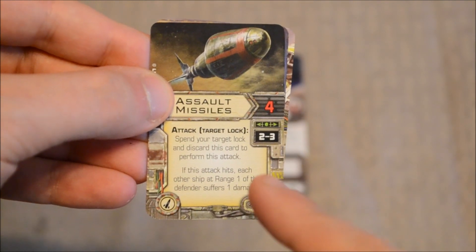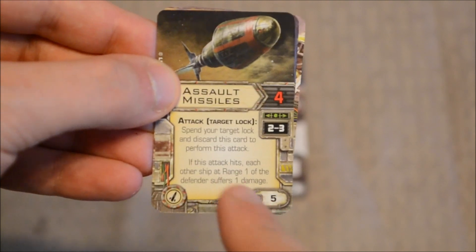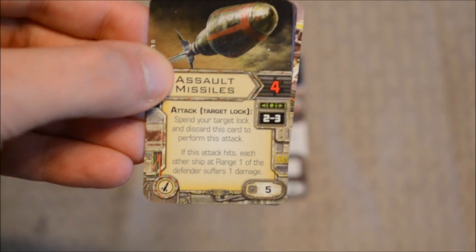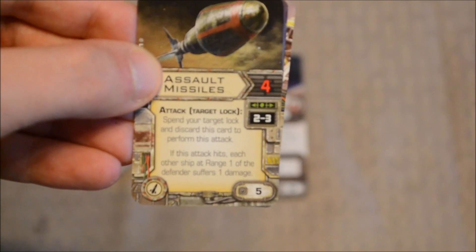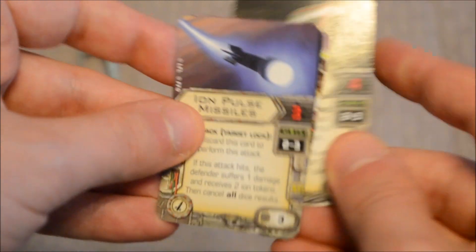On to upgrade cards. Assault Missiles — we've seen these before. Four attack dice, range two to three, cost of five. Attack, target lock. Spend your target lock and discard this card to perform this attack. If this attack hits, each other ship at range one of the defender suffers one damage. Great for taking out those pesky swarms.